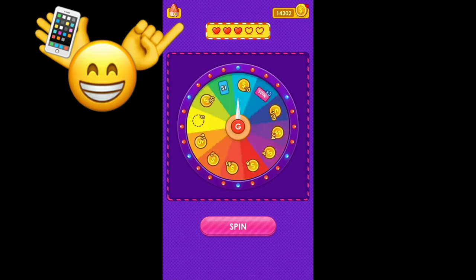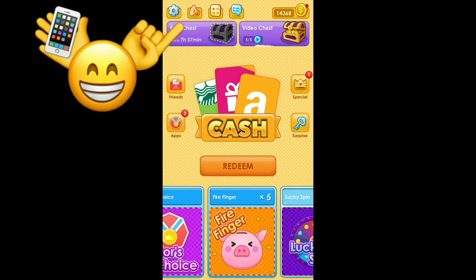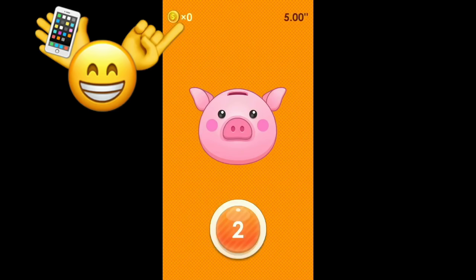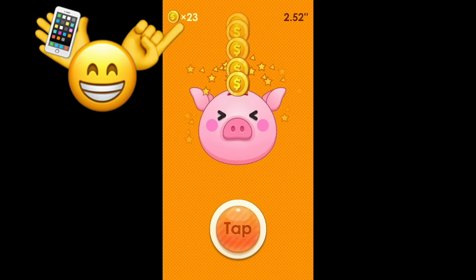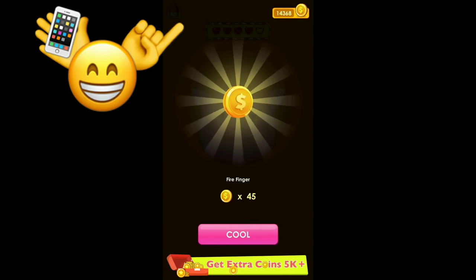You can play games and also download other apps in exchange for coins. There's another game called Firefinger — you can see the little pig icon at the bottom. You click on it, hit start, and tap as fast as you can to collect as many points as possible before time runs out. I was able to collect 45 coins.